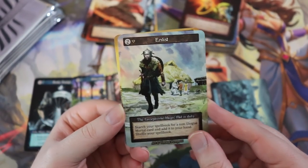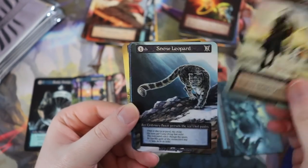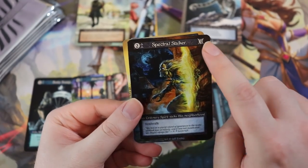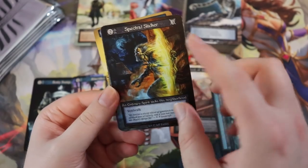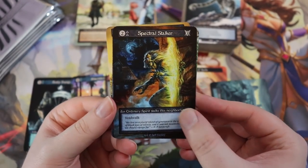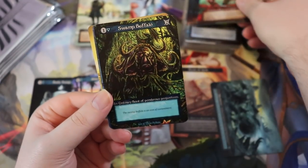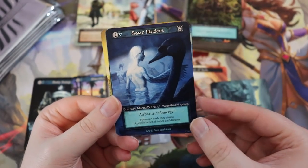Enlarge — target minion gains plus seven power until end of turn, it's quick — really good in combat. Enlist — search your spellbook for a non-unique mortal card and add it to your hand, costs two — it's a tutor, seems very strong. Snow Leopard — spectral stalker, a voidwalker — I think it was buffed up. Spin Attack — target allied minion deals damage equal to its power to other minions near it. Swamp Buffalo — one cost, two power, airborne submerge.